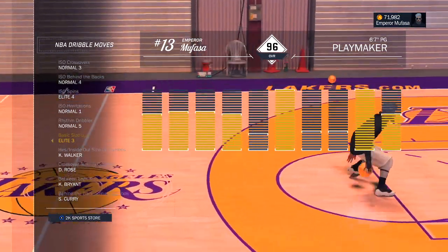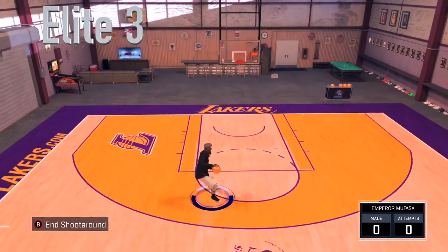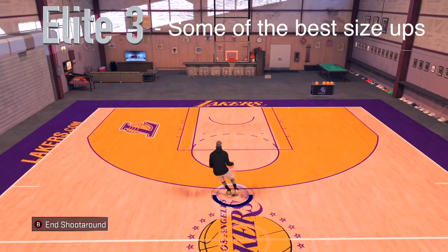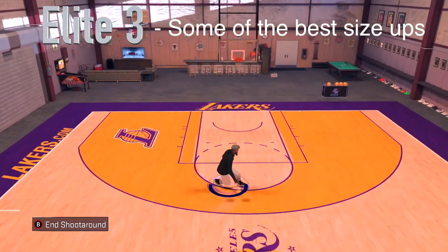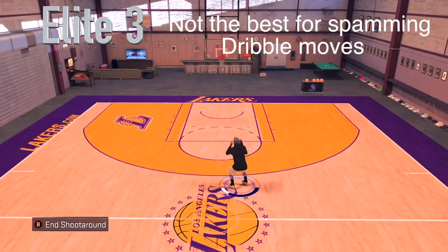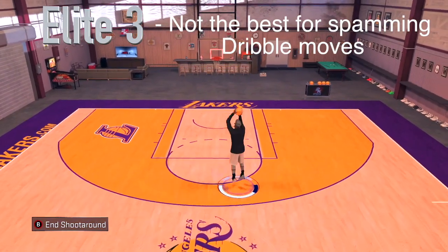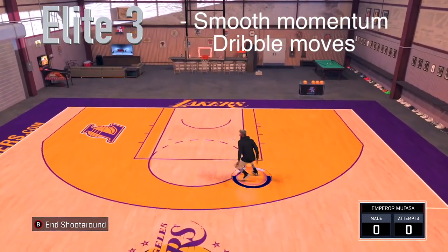Now Elite 3 is known as the Teleport Crossover size-up. This is mostly used by sharpshooters. It's one of the best size-ups in NBA 2K17 — that crossover you keep seeing me do in the thirds, that's the Teleport Crossover. If you mix that in with any between-the-legs animation in NBA 2K17, it becomes like a Teleport Crossover. That's why Elite 3 has some of the best size-ups. It's not the best for spamming dribbles like the Kobe Bryant or Kyle Lowry — that's more for Elite 5 and Elite 1. Elite 3 focuses mainly on the size-ups themselves.